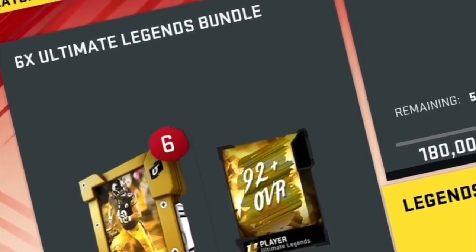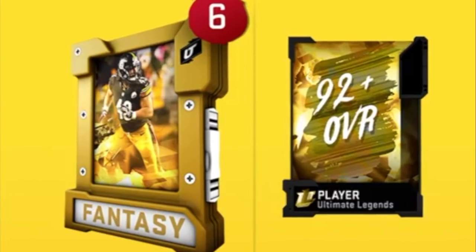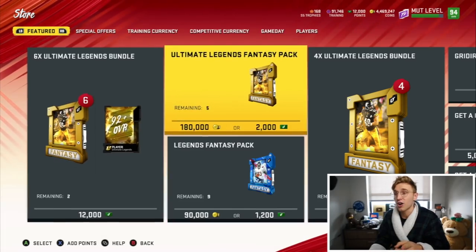Wow, time flies. No cap. I literally remember downloading Madden 20 and now we are already at Ultimate Legend. I'm not gonna do any spoilers though - I know there's a Calvin Johnson, and I know there's a Troy Polamalu because he's on the pack. That's all I know. I'm not gonna look at the auction house until we open our packs. There's five here, they're 180,000 coins each, so they better be good. I'm gonna open the bundle to start.